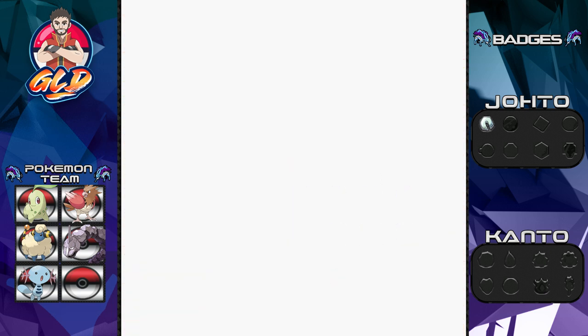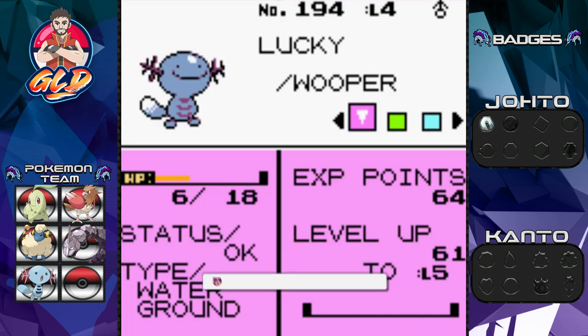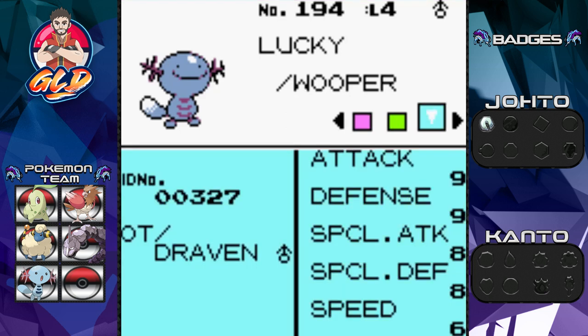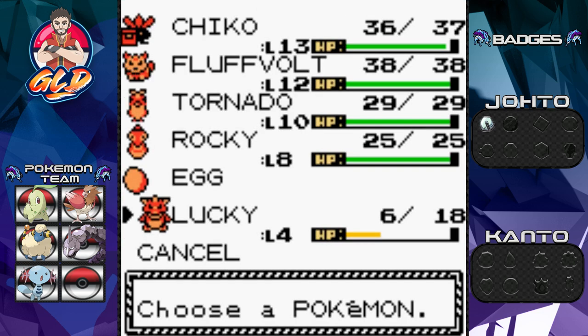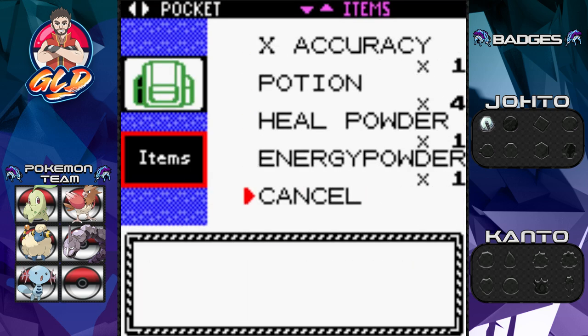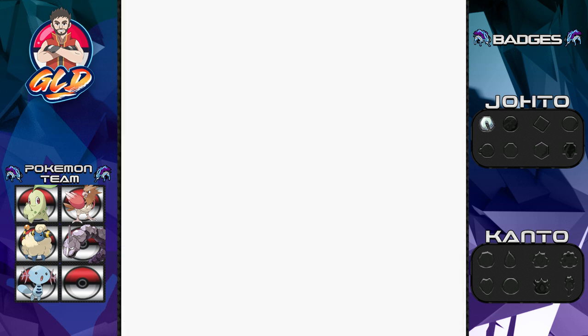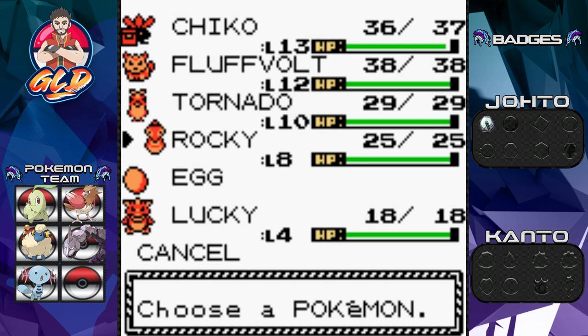Let's take a look at Lucky the Wooper. As you can see, it's both a Water and Ground-type Pokémon — very useful when going up against Electric-type Pokémon. It only has two moves, but its stats are pretty good. In the older version of my Crystal playthrough I did have a Wooper but swapped it out for Nessie the Lapras — that is not going to happen this time. I've got something else planned.